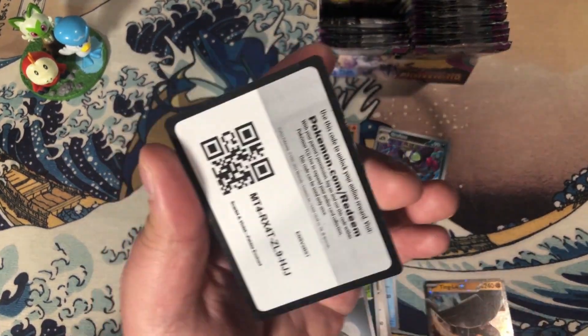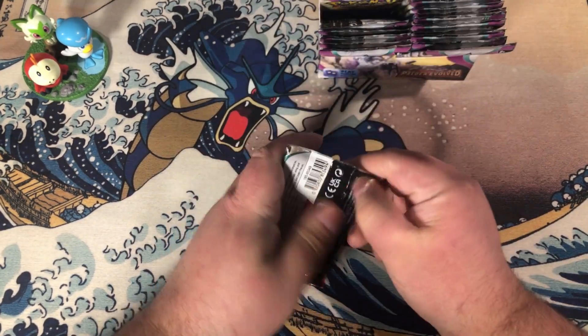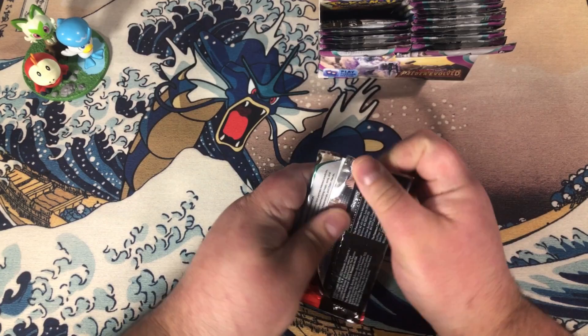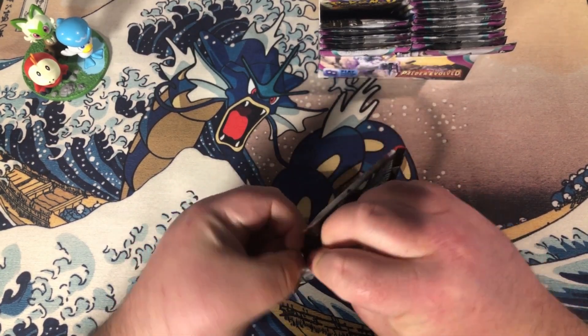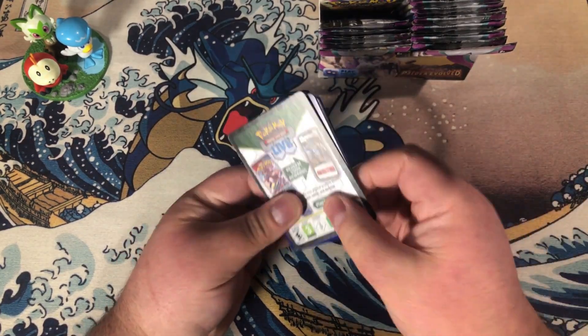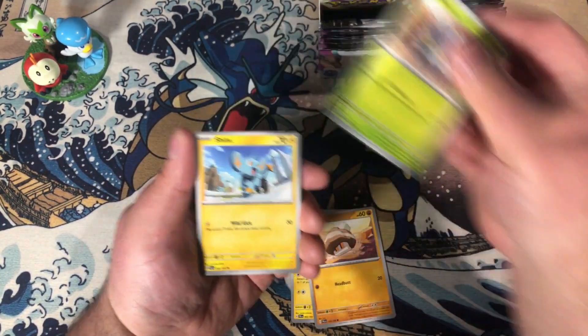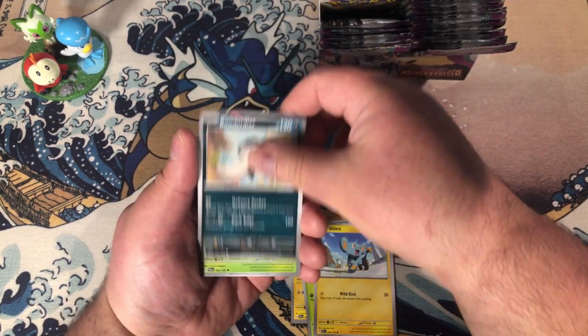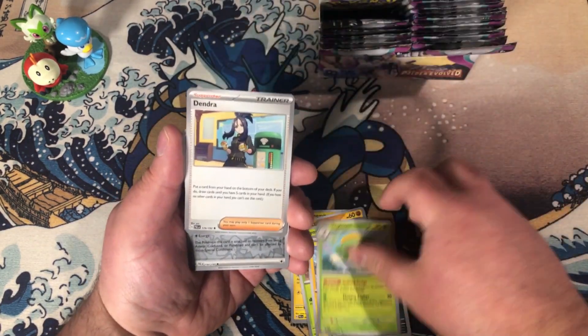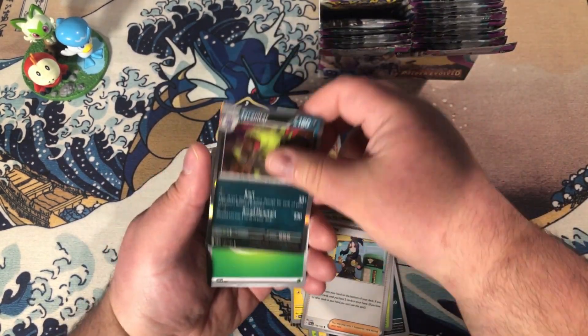Ting-Lu EX. In the Sword and Shield era these counted as an ultra rare, but in the Scarlet and Violet era the EX Pokémon count as a double rare, whereas the illustration rares are a completely different subset and they take up a different pull slot.